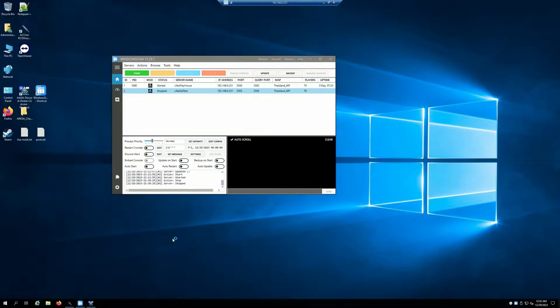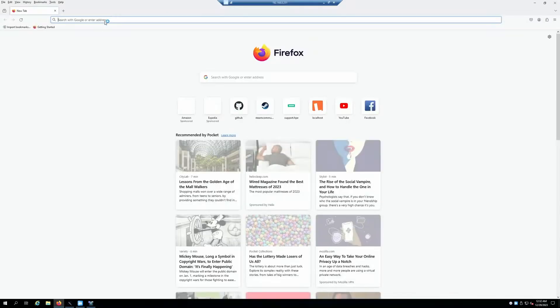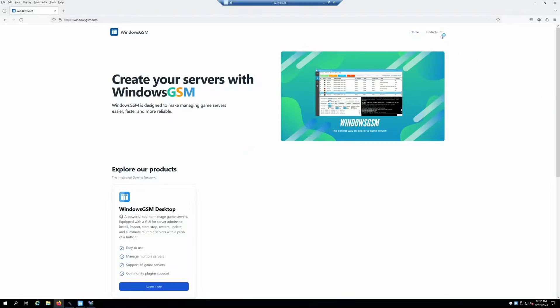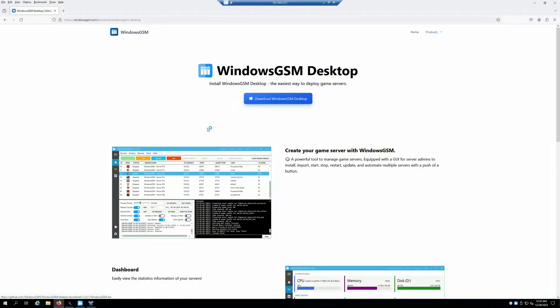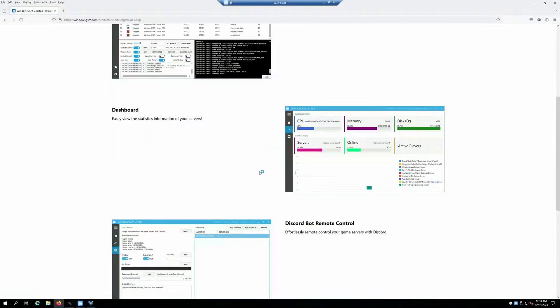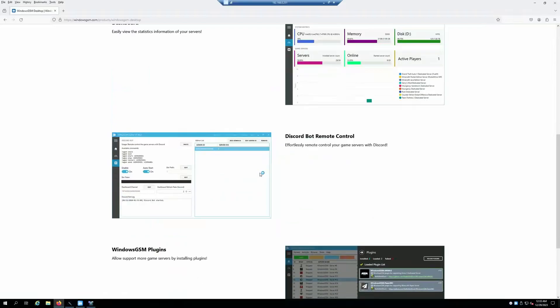Today I want to talk a little bit about Windows GSM and ARK Survival Ascended. I have not touched on this topic yet — I've been wanting to for a while. So if you guys haven't checked out Windows GSM, I think I've brought it up in a previous video. This is Windows GSM, you can grab it here. The wonderful thing about it is that it has a ton of plugins for different types of games.